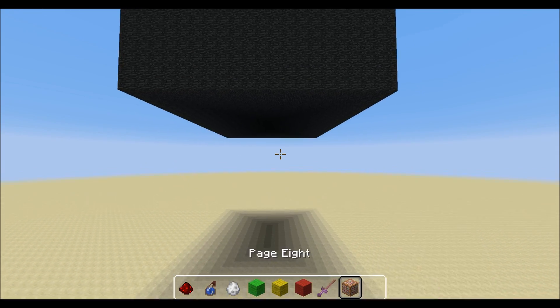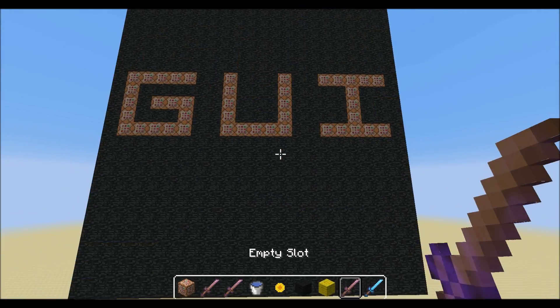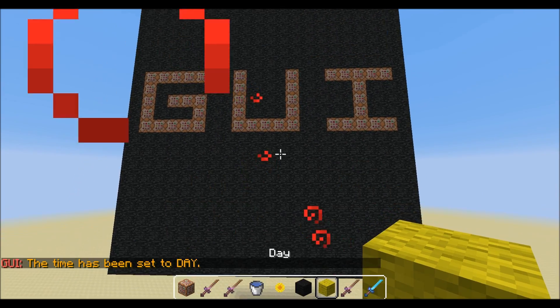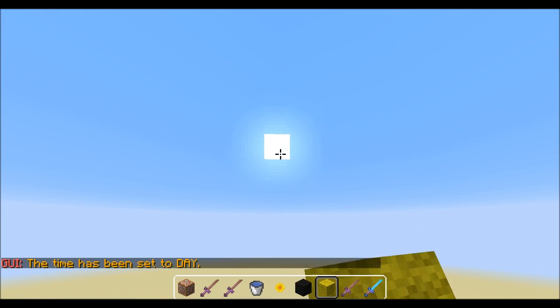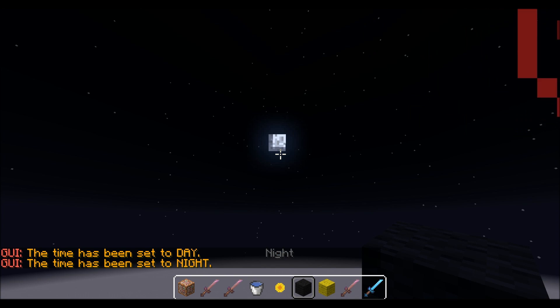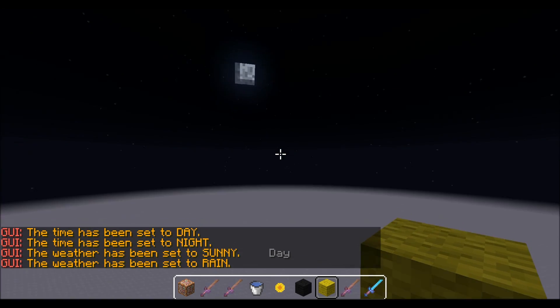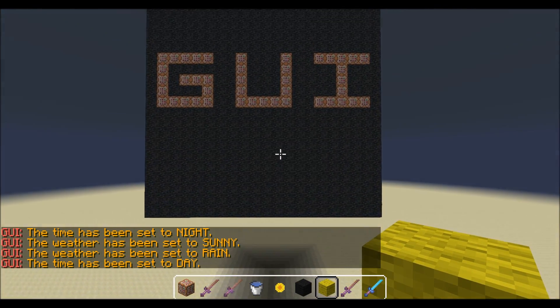Last but certainly not least is the command page. There are these blocks and things that if you hold them it runs a command. So this one turned it to day, this one turns it to night, and there's sunny and rainy — that's pretty much it for that part.